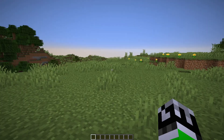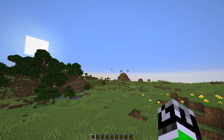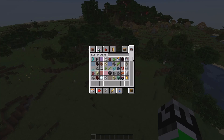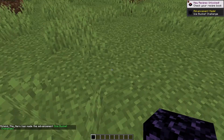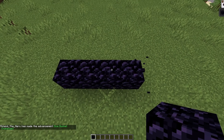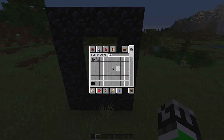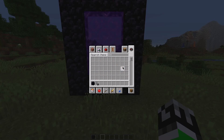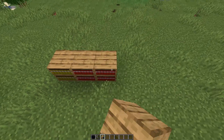We're in! It looks pretty normal right now — a normal overworld. There's a village over there. So basically, you spawn in a regular overworld, and then you get some obsidian to make a portal. After you go through, you get a box of infinite books, which comes in different colors as you can see.